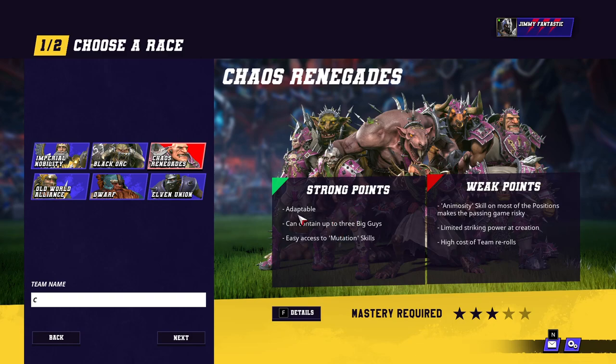Their strong points are listed as 'adaptable' — not really. 'Can contain up to three big guys' — that's okay on the surface, but unfortunately two of the big guys they can get are bad. 'Easy access to mutation skills' — yes, except mutation skills aren't very good. Weak points: 'animosity makes the passing game risky' — the passing game is relevant but animosity is a minor hindrance. 'Limited striking power at creation' — they literally have the most striking power at creation because they can have three mighty blow players. What a bizarre weak point. 'High cost of team re-rolls' — yes, that's fair.